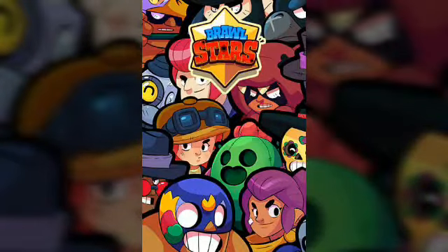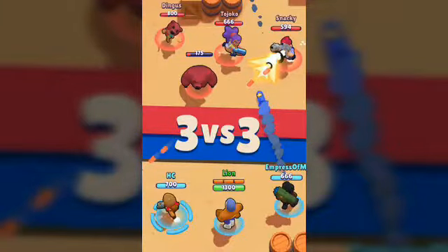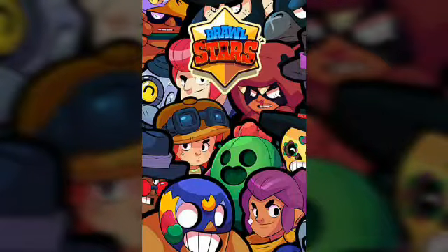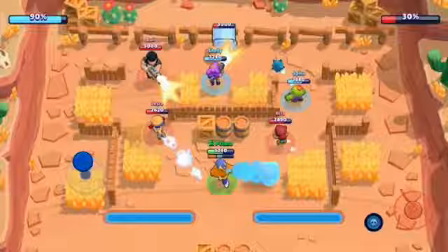As a beginner, you should know the abilities of each character, like Shelly, Colt, etc. First, check what characters your friends are choosing — based on their characters, you can choose other brawlers to complement the team.